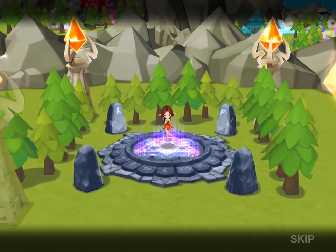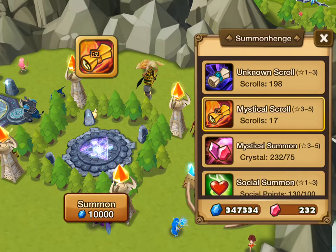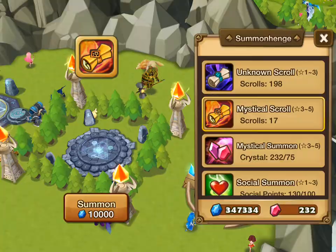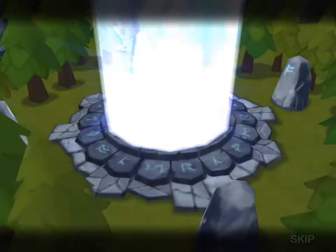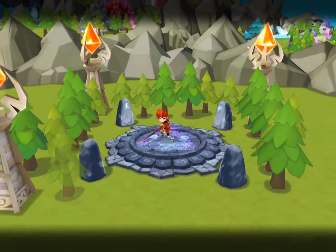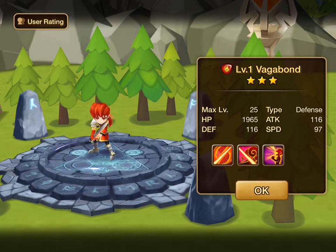A fire fairy — that's a skill up for my light fairy, I guess. I already have an awakened fire fairy. I don't have any sparks yet. Fire Vagabond — that's gotta be fodder. Can't be using that for anything.